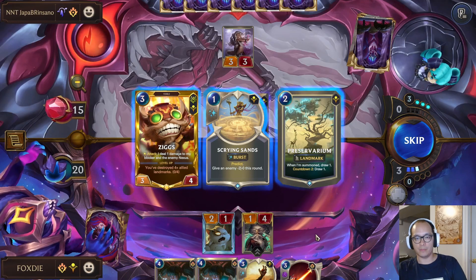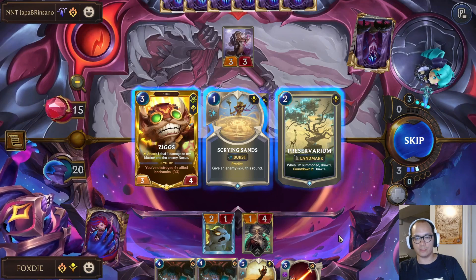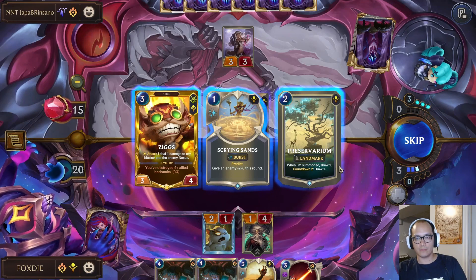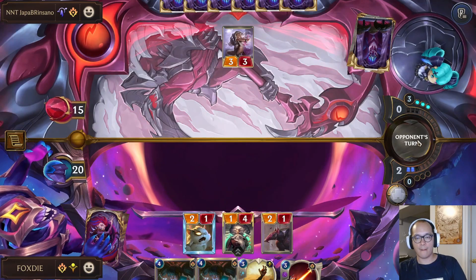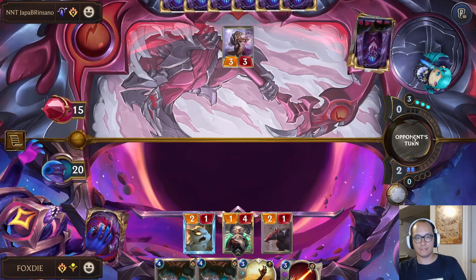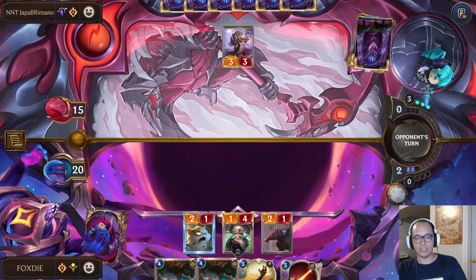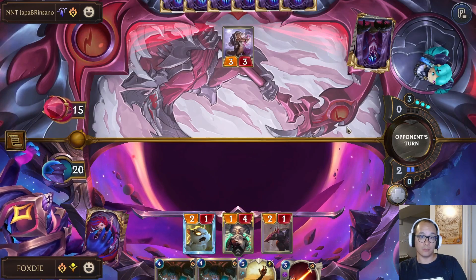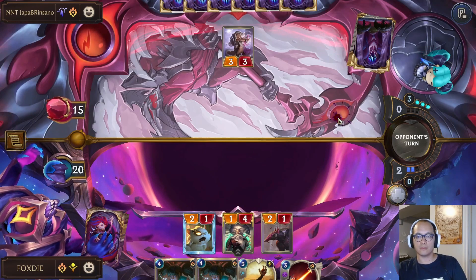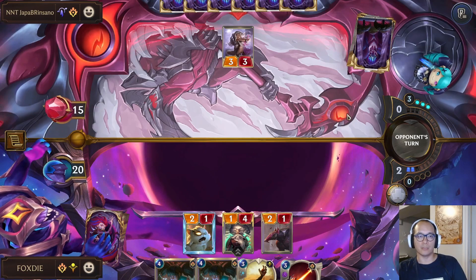I can Scrying Sands and keep digging. Might be a bit much — so I'm either skipping or Preservarium. I think Preservarium is okay but I'll do next turn, because now that the deck shuffled there is a chance we could draw the Crystal on its own. We could also just draw Time Bomb.